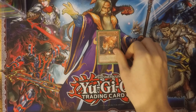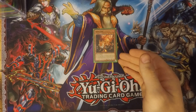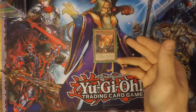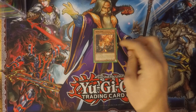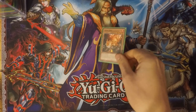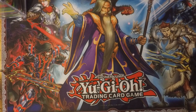Next up is one Inari Fire. You can only control one face-up Inari Fire. If you control a spell caster monster, you can special summon this card from your graveyard — then during the next standby phase it is destroyed by card effect. It's a pyro monster, which you don't see a lot of, and it's used for a combo you'll see soon enough.